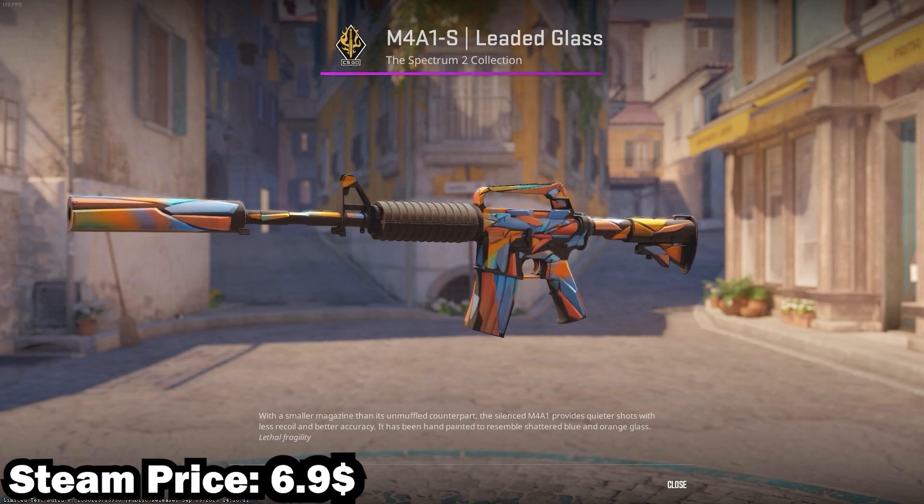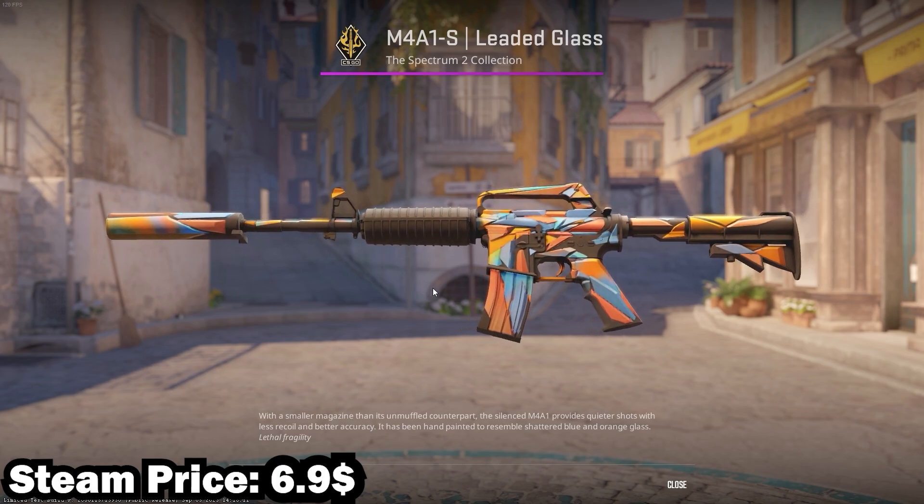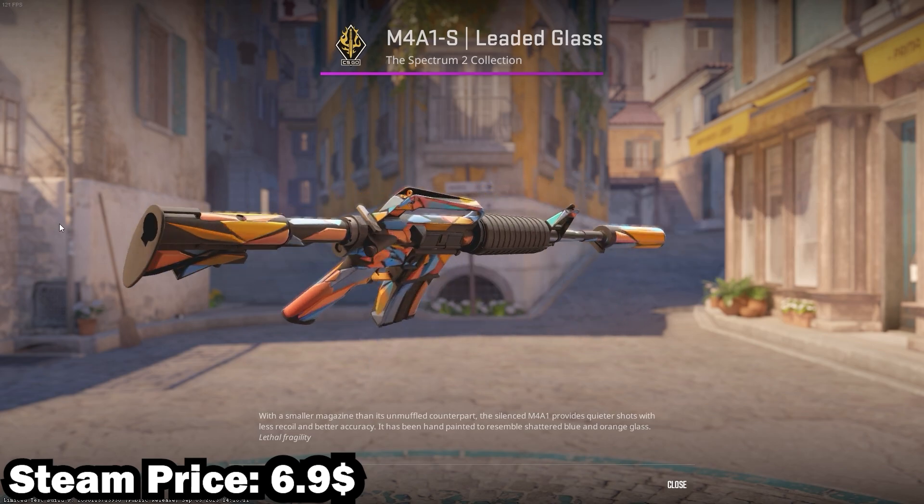In 2nd place we have the M4A1-S Leaded Glass in Minimum Wear. This goes for about $7, and I really like the colors on this one. It also looks very shiny in CS2 and is just an overall very nice skin.